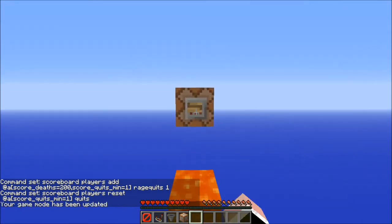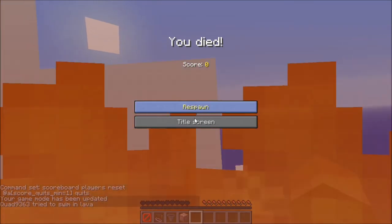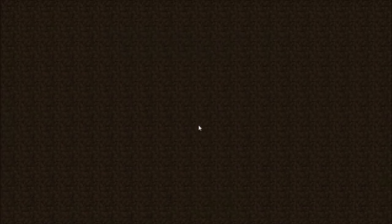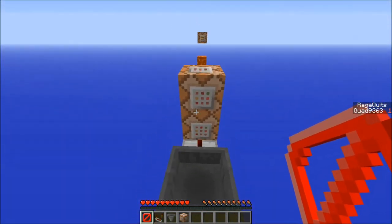As you can see here, I'm going to gamemode 2 and die. I can either go to the title screen now or just respawn, and then within 10 seconds say I'm done — I don't want to play this right now. And then when I come back, you will see that on the side I have rage quits with a score of 1.